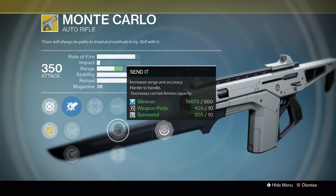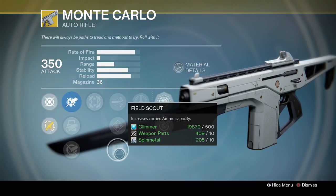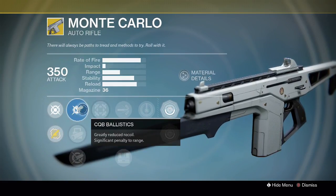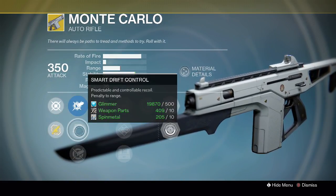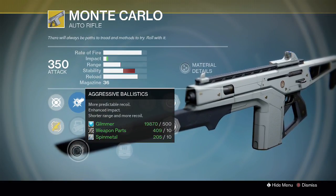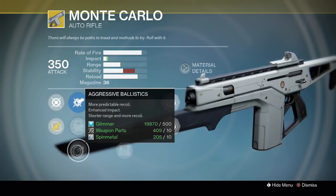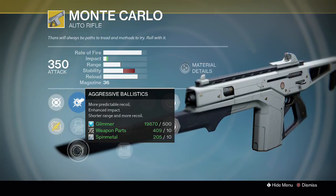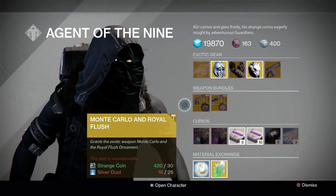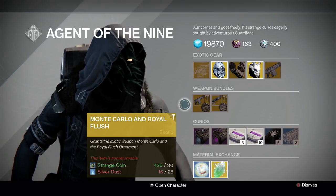High Caliber rounds give you stagger but a small boost to range. Field Scout gives you increased ammo carry capacity. Hip Fire is there for CQB. Smart Drift Control increases stability with a slight reduction to range, which you can make up on High Cal rounds. Aggressive Ballistics gives you a significant reduction to stability but increases impact quite a bit with a small range drop-off. If you like this weapon, it does wreck in the Crucible if you can get headshots and use the melee ability to your advantage.